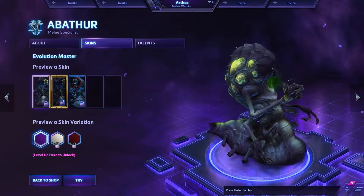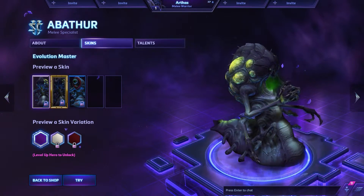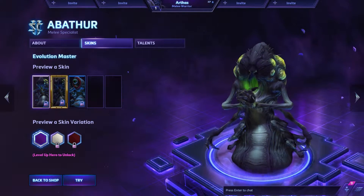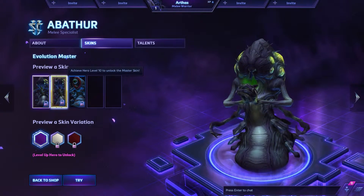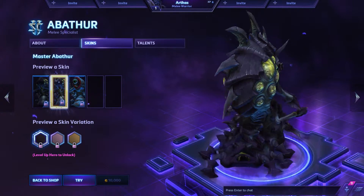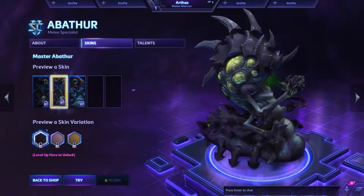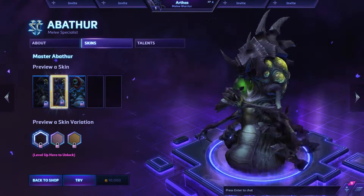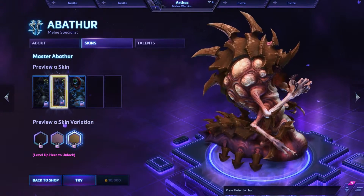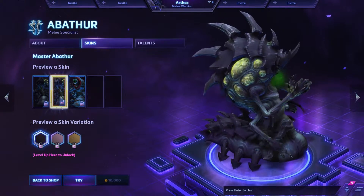Abathur — I've yet to learn how to use Abathur; it's not difficult but it takes some getting used to, and I haven't actually played him. But this Master skin makes me want to play him — look at that, oh my god. He has evolved and turned into like a Mega Zerg. And even in the different colorations it still looks badass — in fact it makes him relate even more to the Zerg.